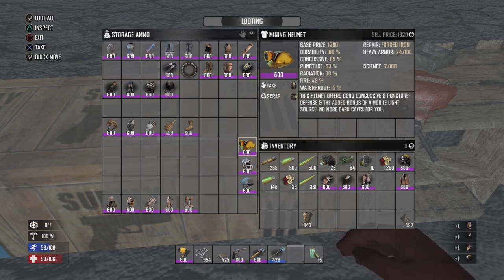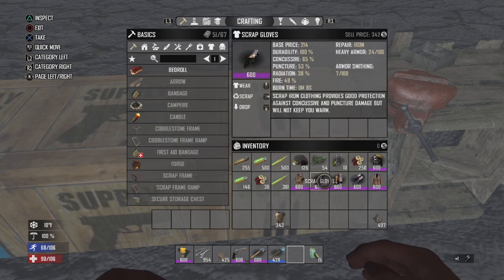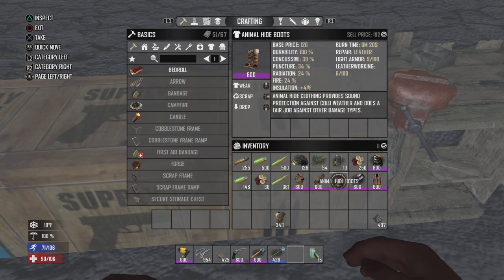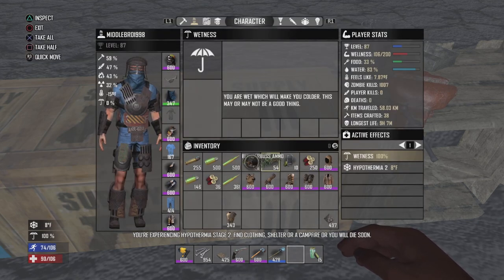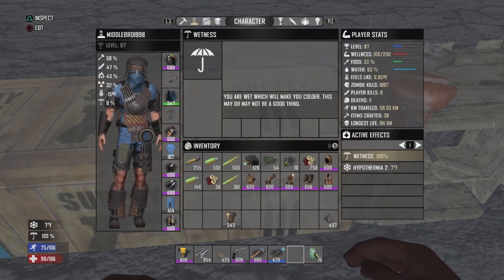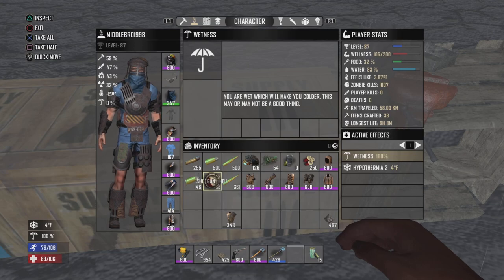Let's see how scrap armor looks on the character. Scrap armor gives you a nice kind of kitchenware, license plates, road signs look — all that makes for a nice looking armor set.